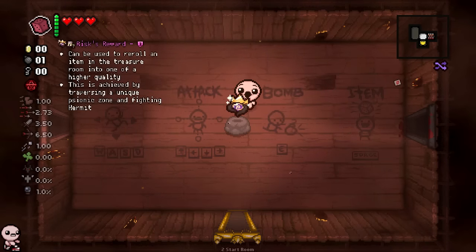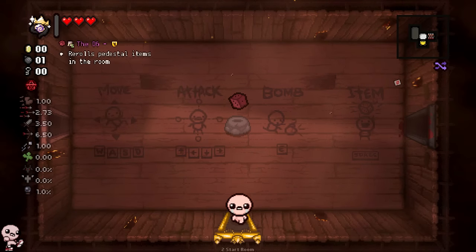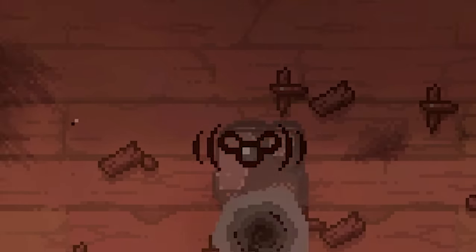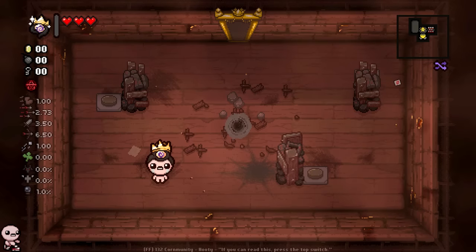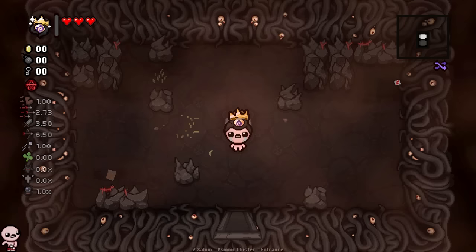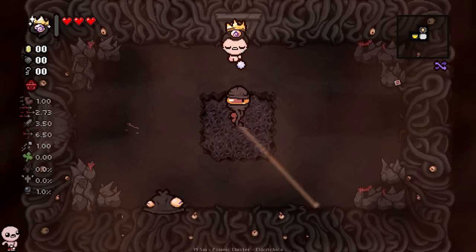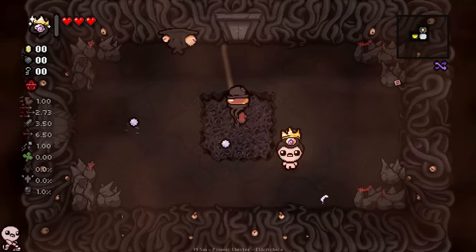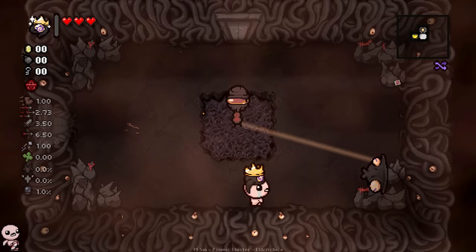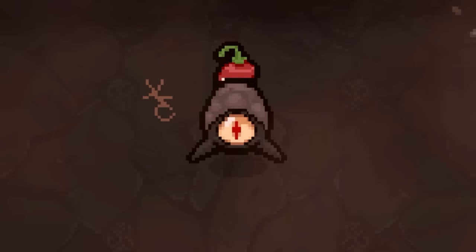Yo, what is up gamers, and welcome to Risk Reward Psionic Reroll. This item is real simple — it charges up when I walk in here, then to use it I press spacebar. Goodbye, Distant Admiration. It was nice knowing you. It enters this weird void and I gotta follow it to get my item back — but I didn't just get my item back, I actually upgraded it. All I gotta do is handle this hard room, aka the Psionic Zone — I'm not even kidding, that's what it's called. Best name I've ever heard. Here's a Psionic Treasure Room with upgraded quality.